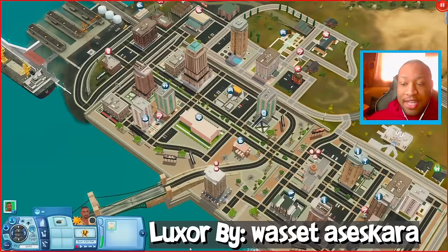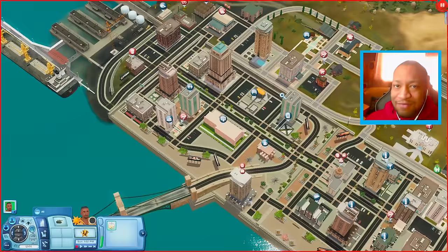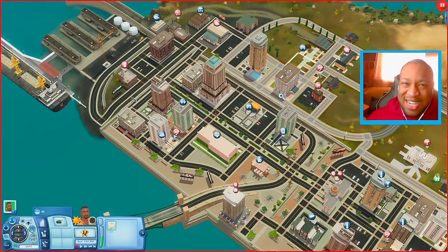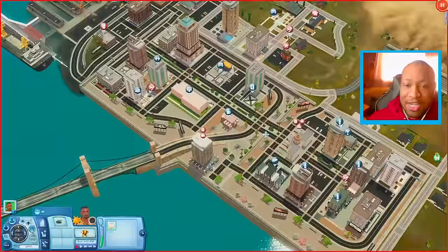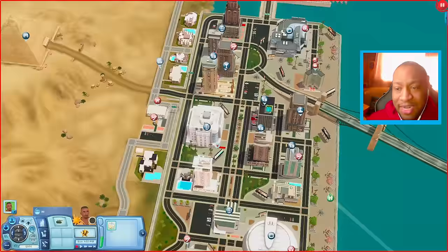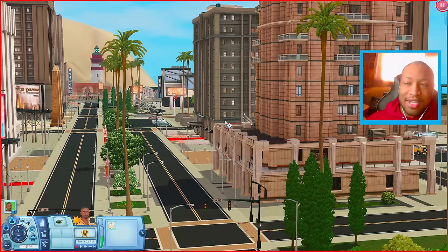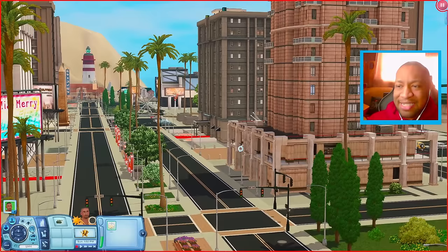The next world is called Luxor, by Wassit Ascaria — I hope I said that right. What I really like about this world is the sheer number of bars, clubs, and places to go. That's why I love custom worlds in Sims 3 — they usually have a lot more options versus an EA world that might only feature content from one pack. In Luxor there are a couple bars, dance clubs, and a karaoke lounge. I also used this world for my bachelorette challenge on Twitch a couple months ago.